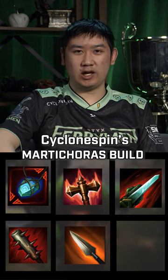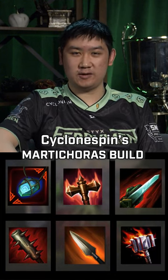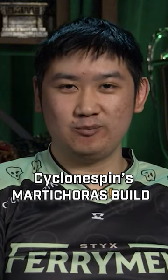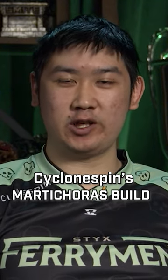And then last item, I would go Hydra's Lament or Titan's Bane, depending on how tanky the opposition is. If they're tankier, go Titan's Bane, but if you want more burst damage, go Hydra's. And then you would upgrade your Bluestone to Bluestone Brooch. If you like this content, like and let us know what god you want next.